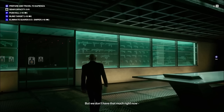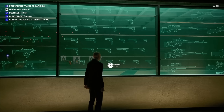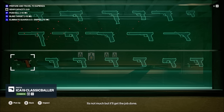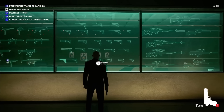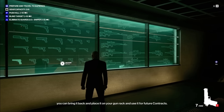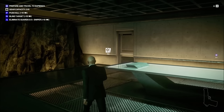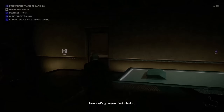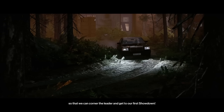We don't have that much right now, but luckily we've got our old faithful ICA-19 Classic Baller. It's not much, but it'll get the job done. Weapons can be purchased from suppliers and found on locations. If there's a rarity attached to a weapon, you can bring it back and place it on your gun rack for future contracts. Let's go on our first mission to corner the leader and get to our first showdown.